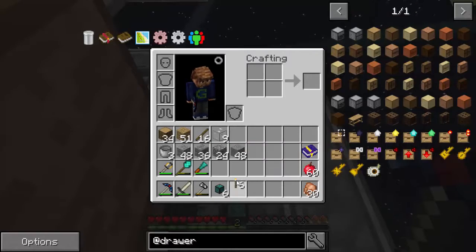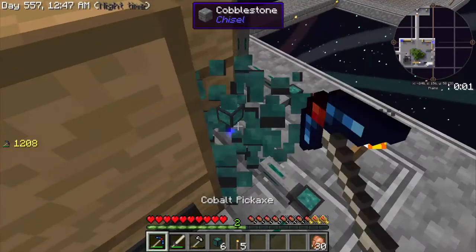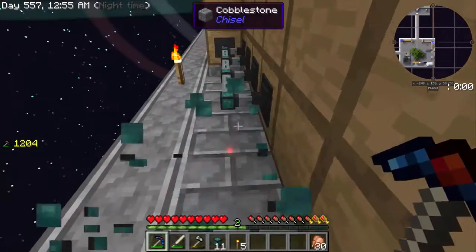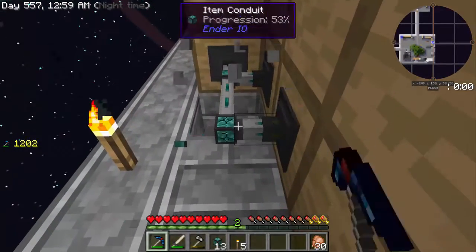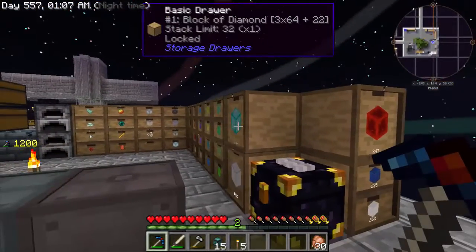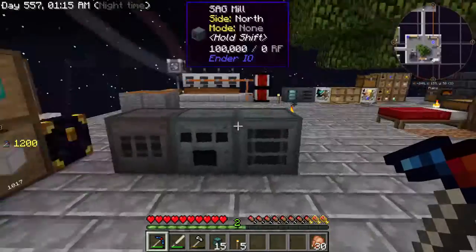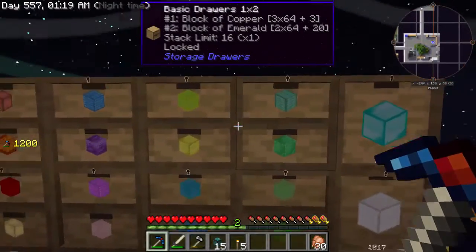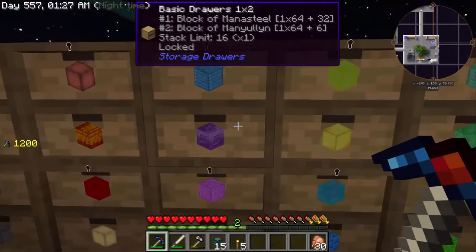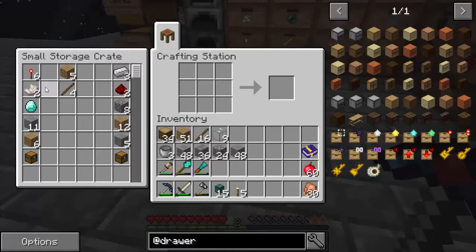It comes with a drawer controller which can control all these drawers. Basically you put items in the drawer controller and it will automatically put them in a connected drawer. It's a smart controller too - it will look in all the drawers and if an item already has a drawer, it will fill that one. If there's an empty unlocked drawer, it won't put it there - it finds the right one. That makes things even smarter.